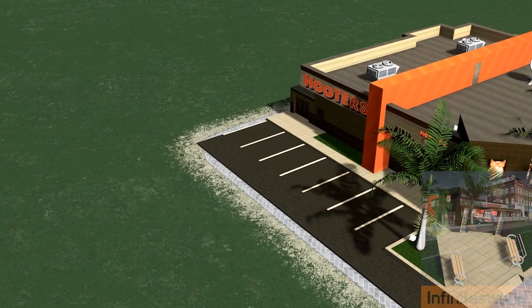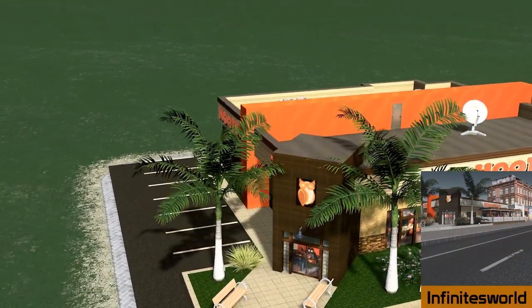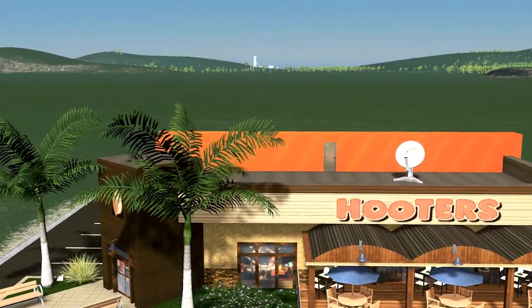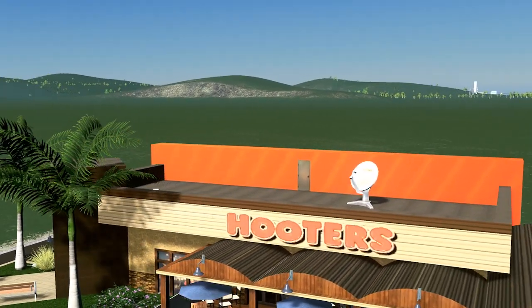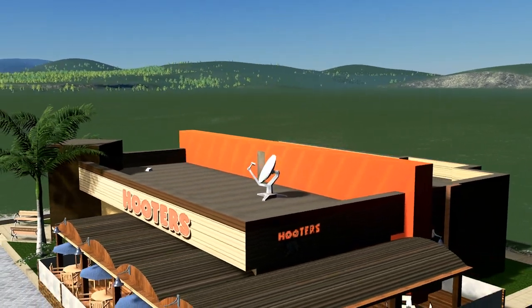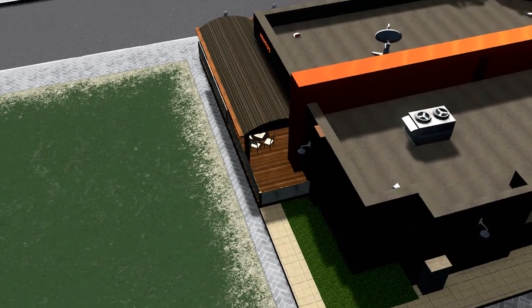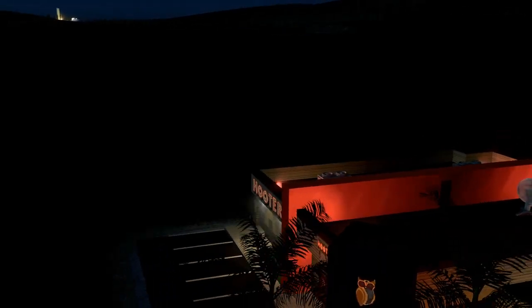Up next we have Infinite's World and this is the Hooters Restaurant. Restaurants are in my opinion a dying breed on the workshop — there's not a lot of good, detailed restaurant models to put in your cities, but this one is a great example of what we want to see more of. The model is on a 4x3 plot and there are four colour variants, giving you a lot of availability to spice up your cities.